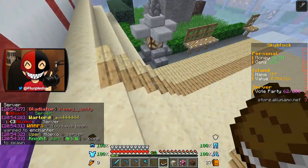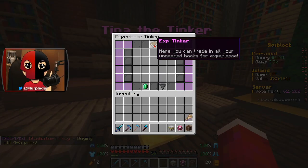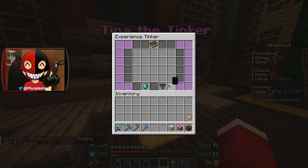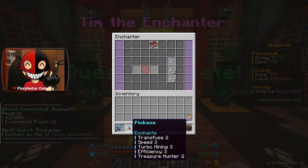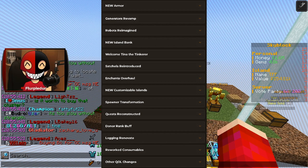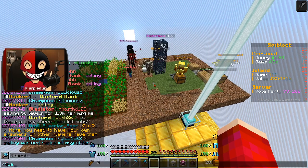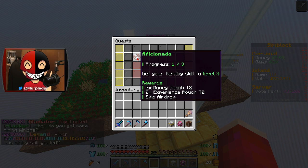Warp to the enchanter. First reveal the enchant and then apply it — Tim the enchanter, what you got? Tina the tinkerer — whoa, you can tinker books now?! I'm going to go book hunter because technically I can apply that to anything. They have a full changelog on their site now that I didn't realize — wow, I didn't realize there were that many changes. I'll explore them throughout our time on the server and you guys won't want to miss out.